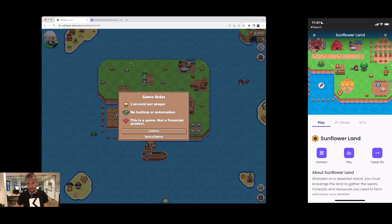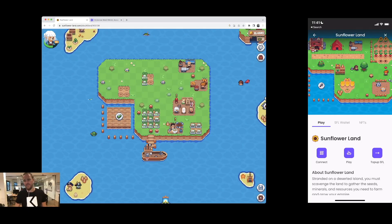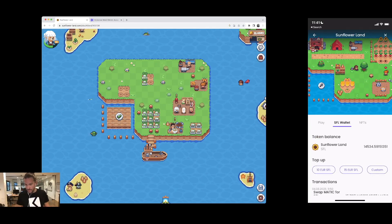Probably step number one — once you're in the game you'll want to speed some things up, and that will require some SFL token. To top this up, I'm going to go to the SFL wallet section where I can choose different amounts. There's a 10 euro option, a 15 euro option, or a custom amount. I'll choose 10 euros.